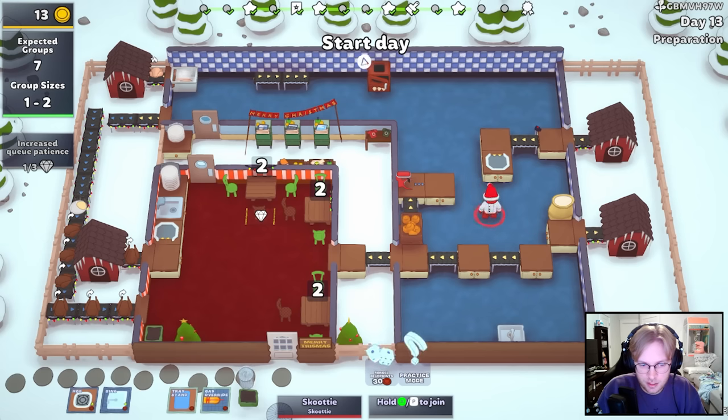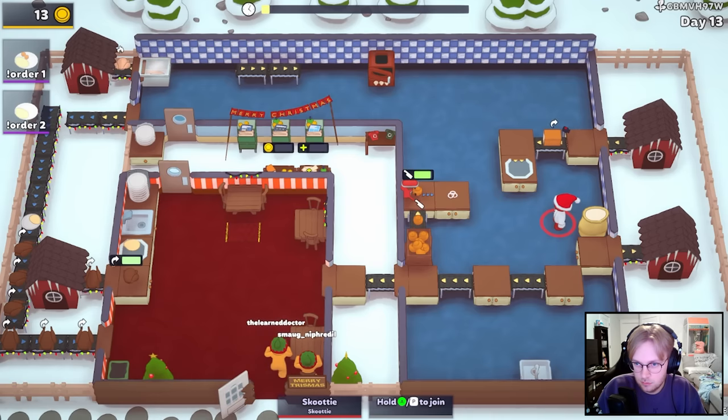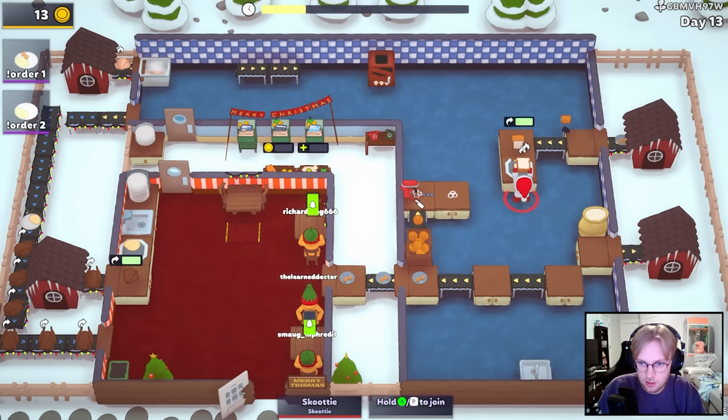Seven groups, same as last time, but you just have less patience. All right, let's see how it goes. Because this will automatically smart grab to the loaf. Yeah. A little bit faster. The onion auto combining, I think, is the key at this point. And maybe sending the sliced bread back through - maybe that's what we do.